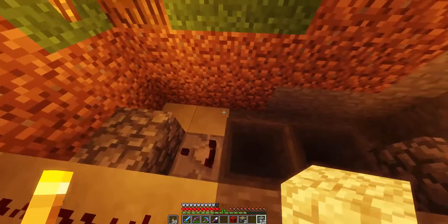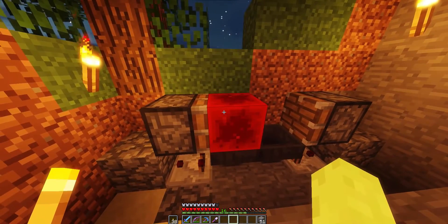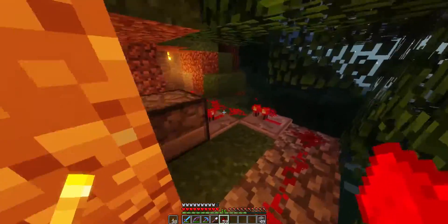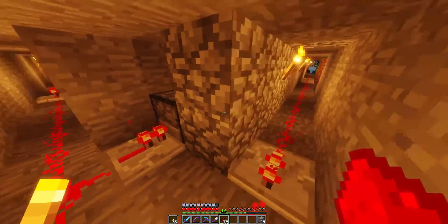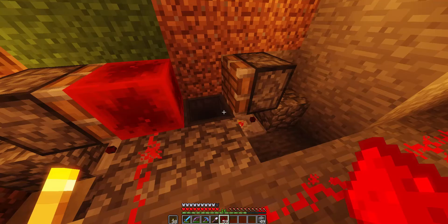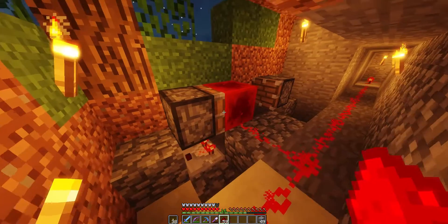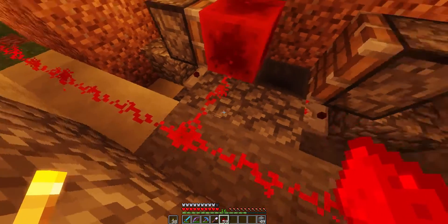We're going to have a block that's powered and two pistons. What's going to happen is we'll have a signal here — make sure it reaches everything, which it looks like it has. We're going to put a stack of items in there and it'll take them out, put them into this hopper, and once that's full this should move to this side, which will cancel the redstone signal and turn it off.